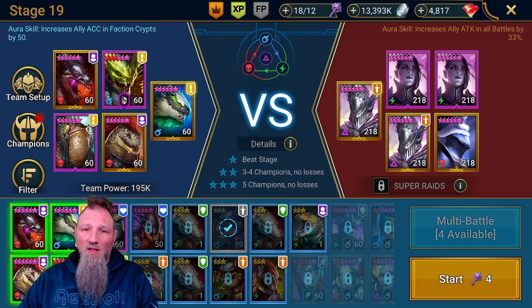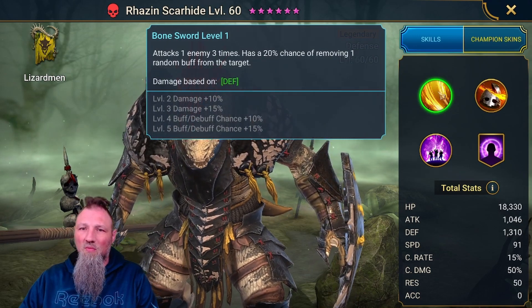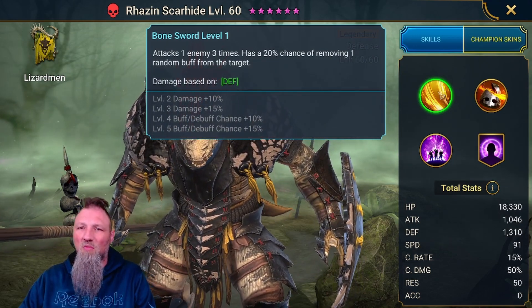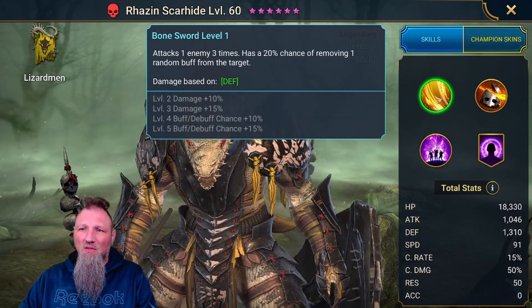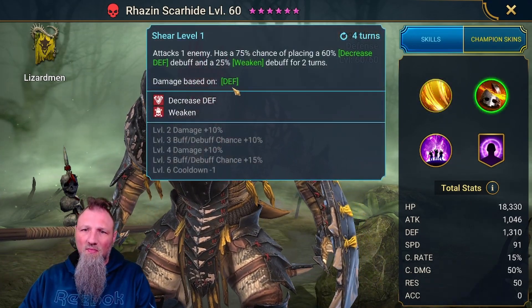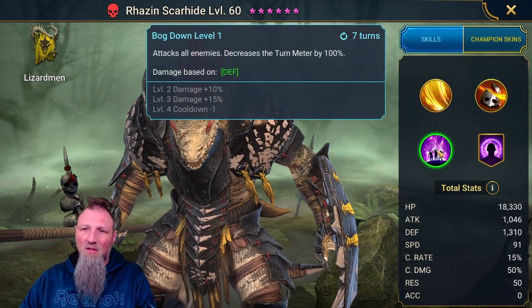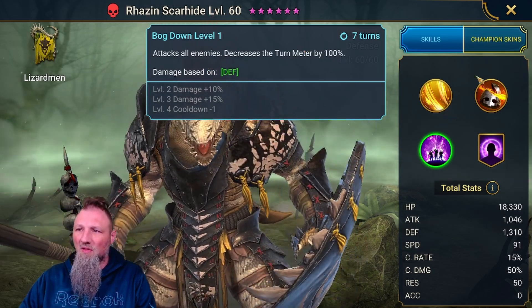And then Razin — I know I probably need to work with him. I don't think I have him geared very well, haven't really done much with him, I don't think I have masteries on him. But he has a chance of removing a buff, a three-hitter on the A1, hits one enemy, can do decrease defense and weaken, and then his AoE decreases turn meter by 100%, which is awesome.